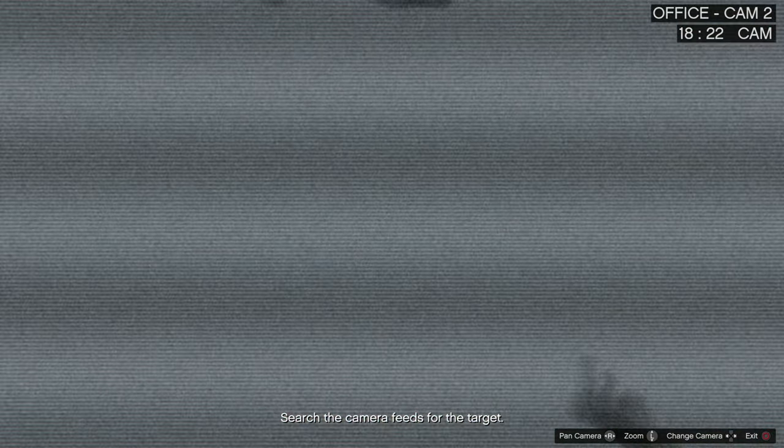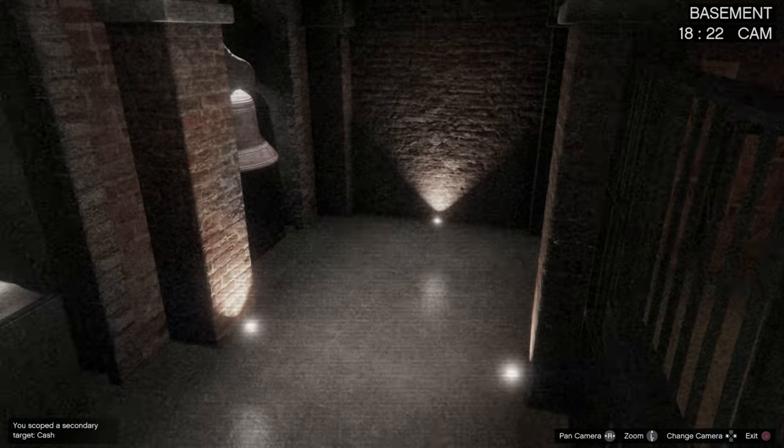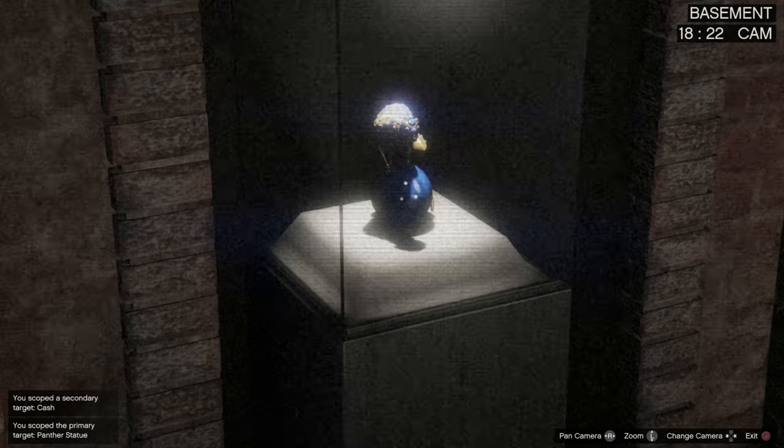Once you complete the hack, go through the camera systems and start scrolling. You'll get to the vault and you'll notice there is a beautiful Sapphire Panther statue sitting in that glass case. It feels so nice to be able to say that and see it with my own eyes. I've been waiting for this thing to come out in this heist for so long, and it's finally there.